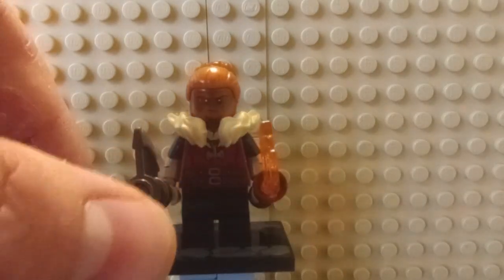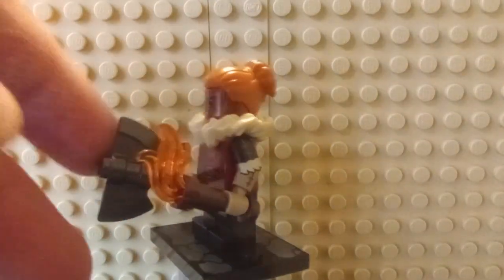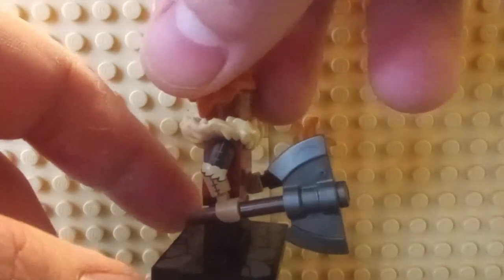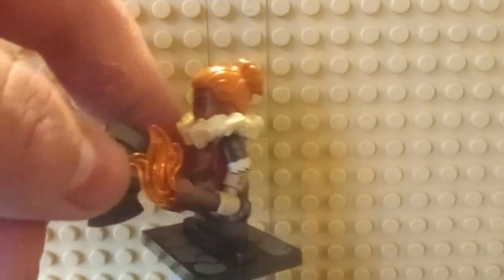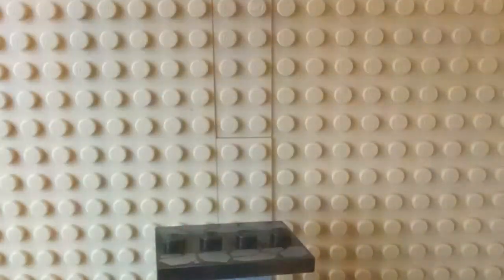First off, the first thing you'll notice is the axe. I really like the axe handle. You also get a torch for the other hand with the Barbarian. Going around, you have nice printing on the arms, like the neck piece there. It has the mid-legs that they've been giving dwarves lately in LEGO.